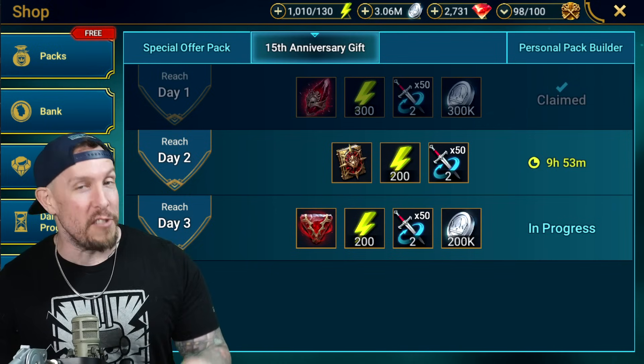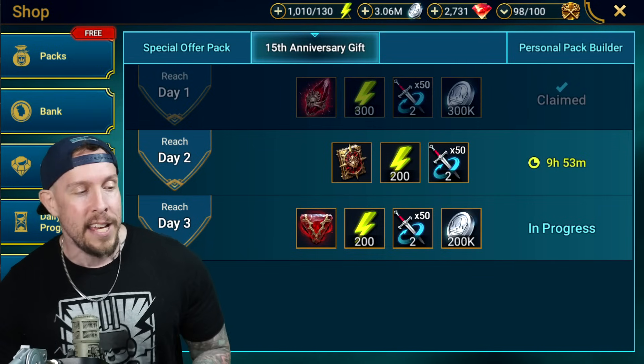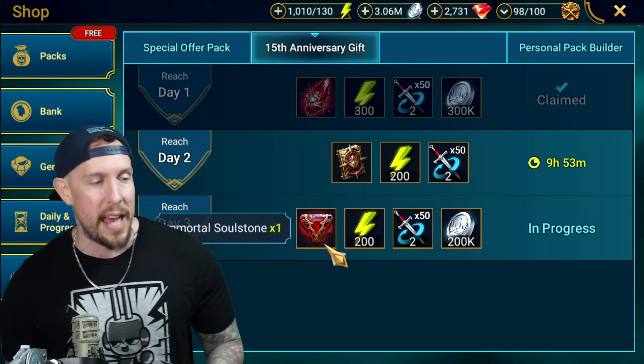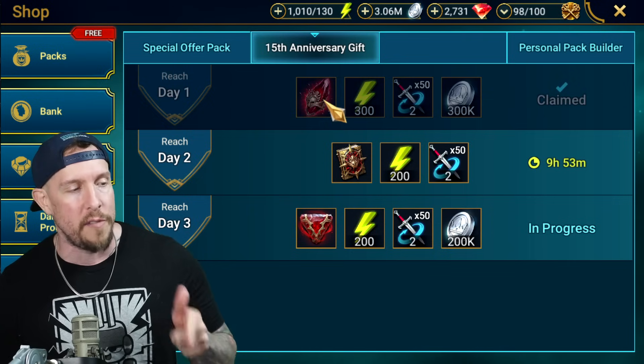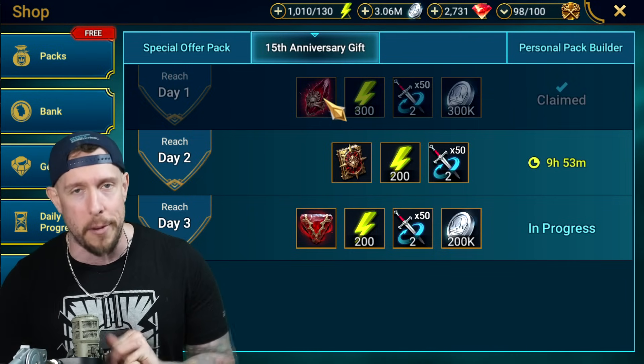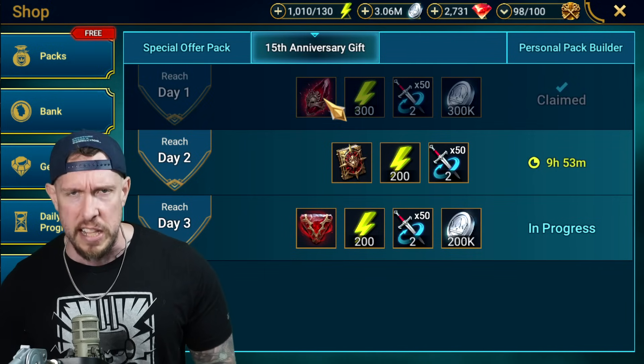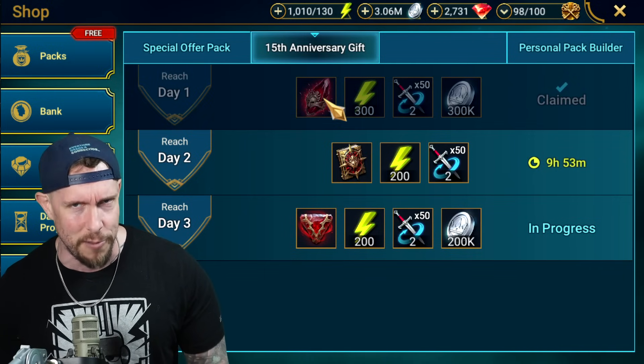Hey, 15th anniversary gift. If you're taking a little break from the game or you haven't logged in in a few days, definitely log in. You can get your hands on a Mythical Skill Tome. We have an Immortal Soul Stone. We also have a Primal Shard. I'll be opening a bunch — I think 200 Primal Shards — in a video in two days from now, so subscribe to the channel if you want to check that out and see who I get or don't get.